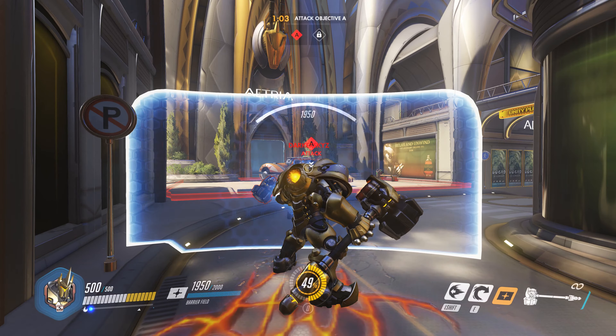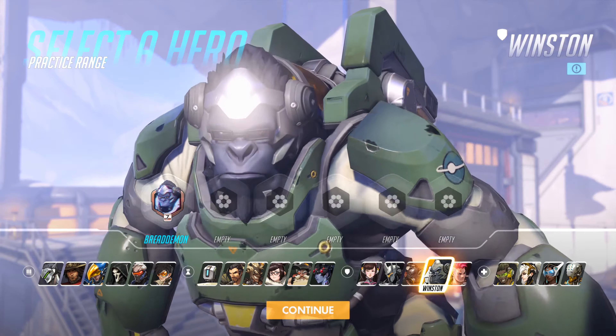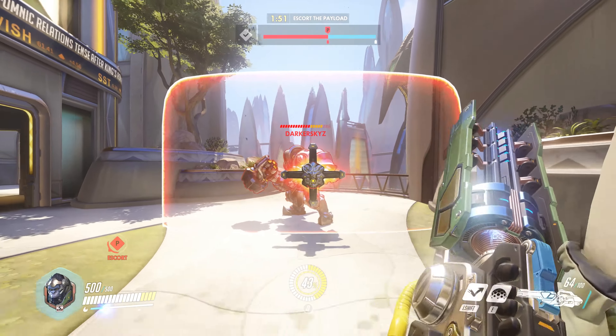Despite all this, his ultimate does not go through the shield. Winston's Tesla Cannon not only does damage to the shield, but also to Reinhardt directly.